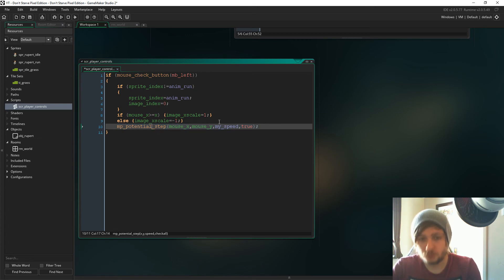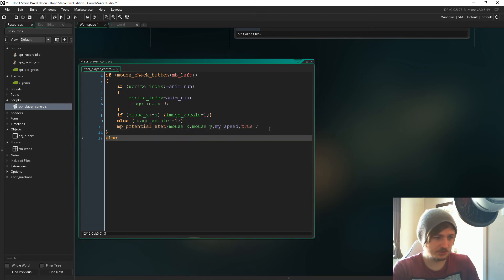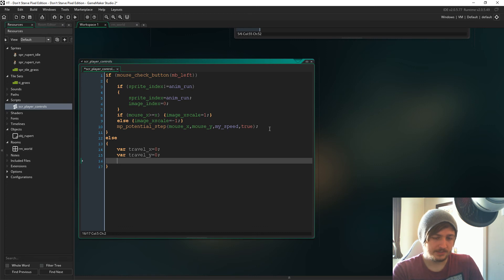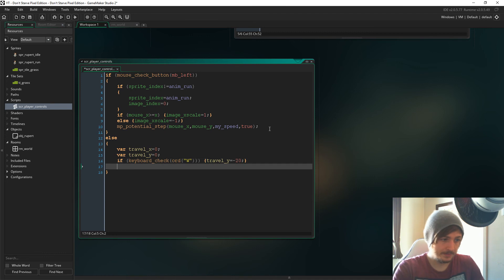I may change the check_all value — I don't know yet how we're going to handle pathing, whether we're using solids, dodging everything, or running through things. I'd quite like your feedback on that, as the answer might affect how complicated this gets. For now we'll go on the basis that we can't walk through things. Then in the else branch — if we're not pressing the left mouse button — we declare: 'var travel_x = 0' and 'var travel_y = 0'.